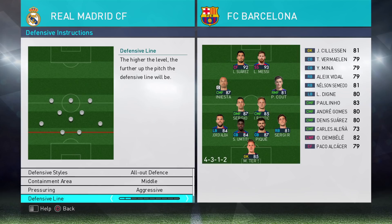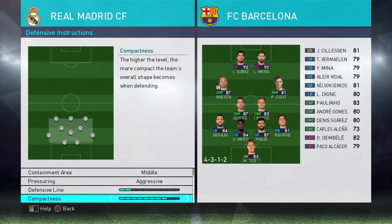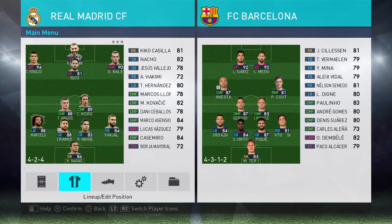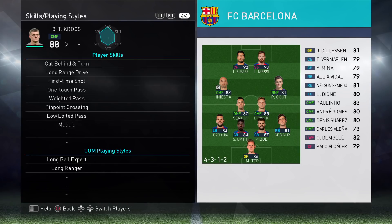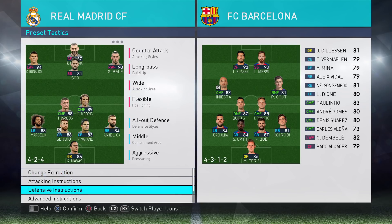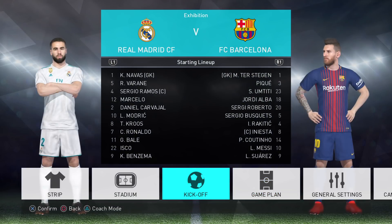Then we've got a defensive line of two — quite a deep line — and once again that's to lure Barcelona onto me. I've gone for compactness of eight, which is quite compact because we don't want to let Suarez and Messi run through the middle. I've gone defensive on Kroos because he's got low lofted pass and weighted pass — really key for accurate long passes — and he's got very good passing stats as well. Defensive on Kroos, and counter target on Ronaldo and Bale. Let's get this underway and see how we do.